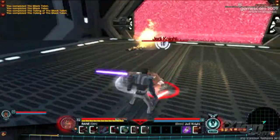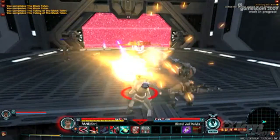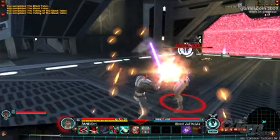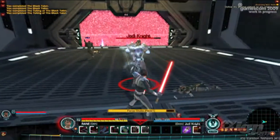It looks like the Jedi Knight has actually come to us — he's come off of his own ship to attack us, so we're not going to have to go after him. He'll definitely provide a much greater challenge. He'll have force powers of his own to use against us as well as a lightsaber. You may also notice he has the ability to deflect blaster bolts, just like our Sith Warrior.